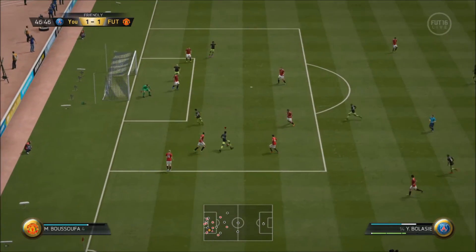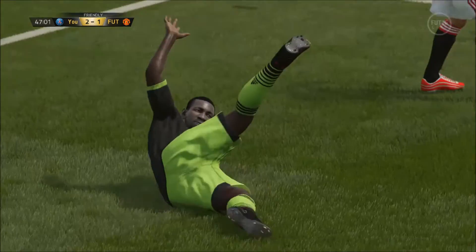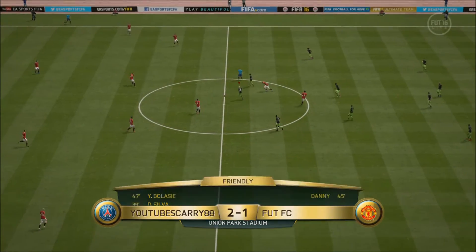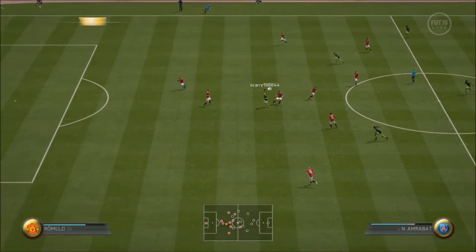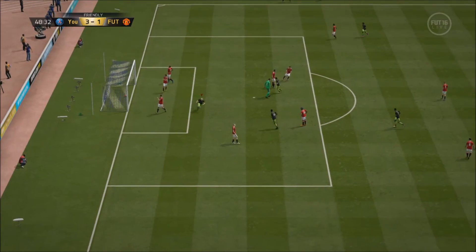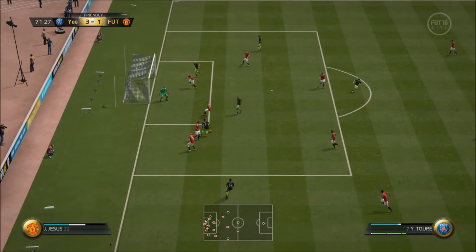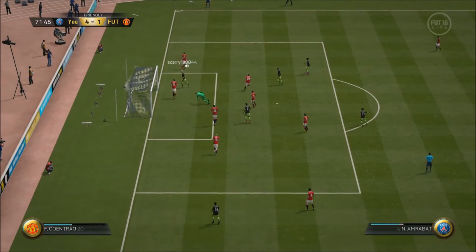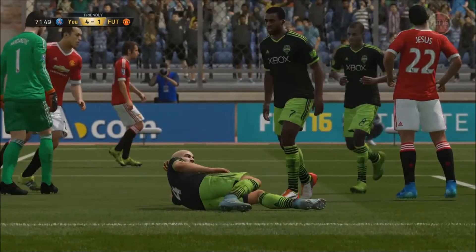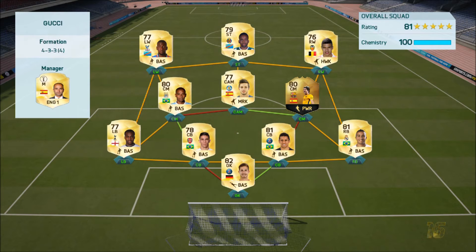Yannick Bolassi shows his strength and dribbling, runs past the right back into the box and smashes it past the keeper — he's another great cheap player for a BPL team, making it 2-1. With Amrabat, this zigzag dribbling really works — they can't touch him. If he dribbles one way the defender tries to follow and he's too slow to get back. Clinical finish. Another nice finish makes it 4-1 and there's the rage quit.